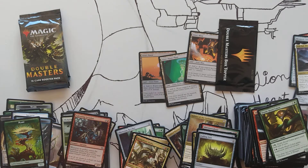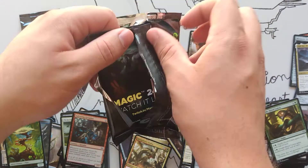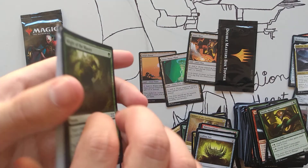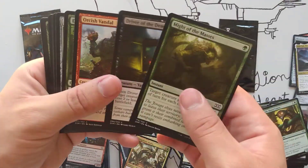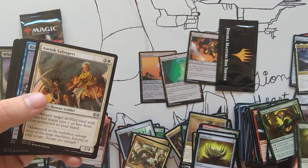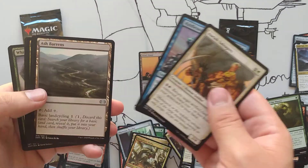And if you win and you want me to sign your card for whatever reason — like the actual card, or if you want me to sign just a sleeve — let me know. I'm going to sign a sleeve either way. I should be doing this on camera, but too excited. Okay. Arcum's Astrolabe, scavengers, Rillsmith, Ash Barrens.